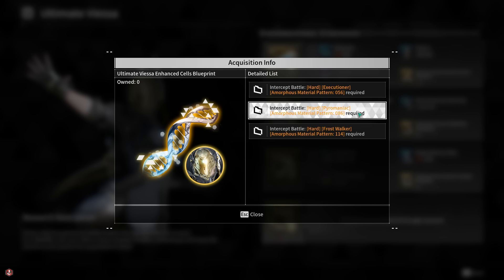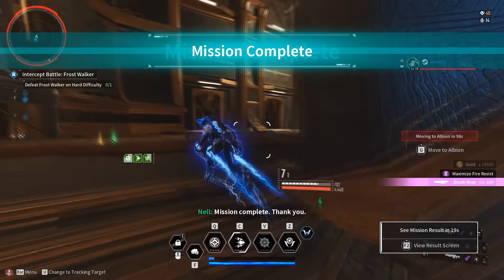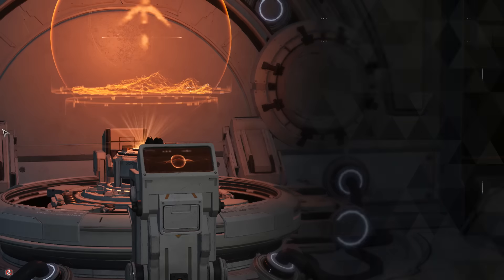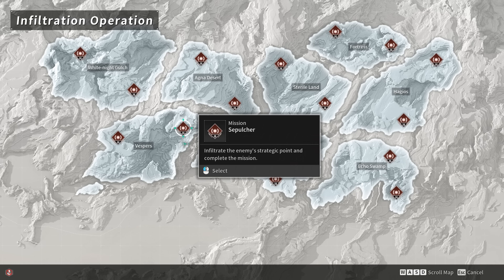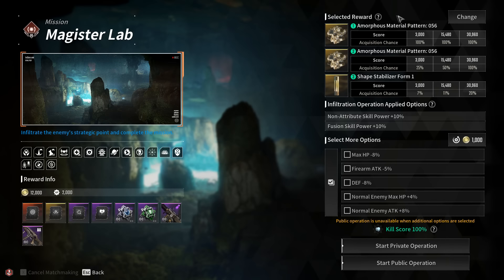You have three options: Pyromaniac with pattern 86, Frost Walker with pattern 114, or Executioner with pattern 56. Pattern 56 comes from the fastest dungeon in the game because it is in the starter zone. If you do the hard mode version of the dungeon — it's in Kingston, it's called the Magister Lab — all you have to do is jump in, click this one here, and make sure it is set to amorphous 56, which it is set by default.